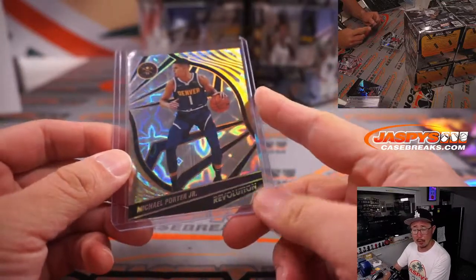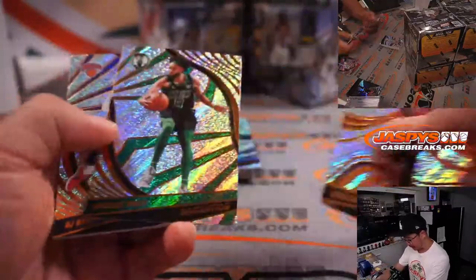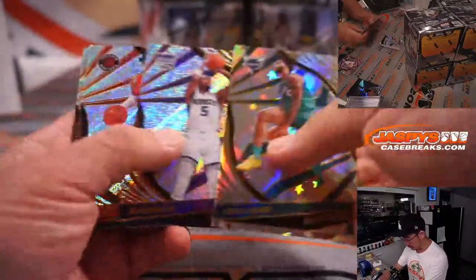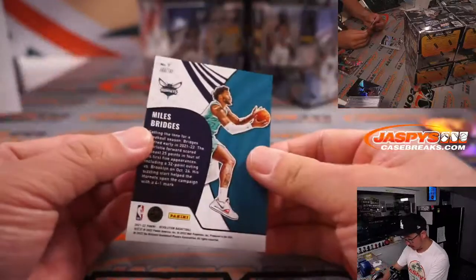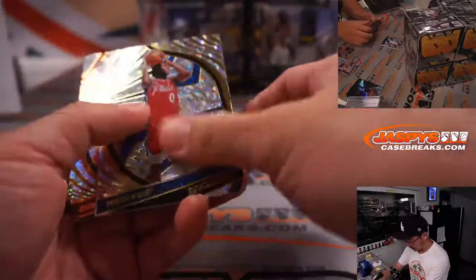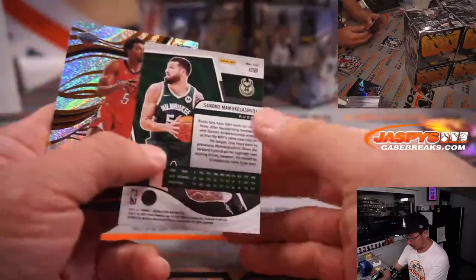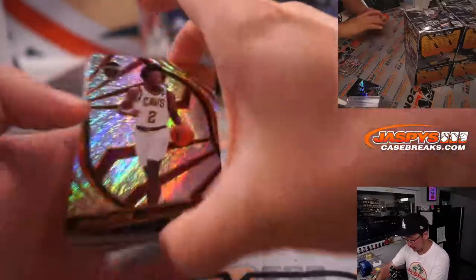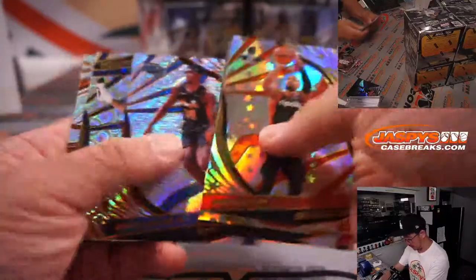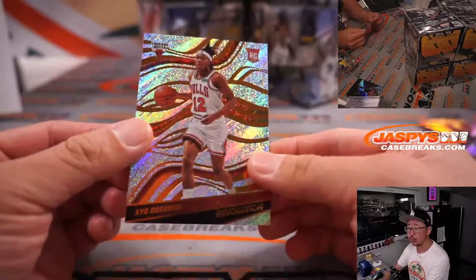Is Galactic one per inner case or one per master case? Maybe one per inner, or maybe even shorter than that. There's Miles Bridges, Astro. Miles Bridges, Fractal. Tyrese Maxey, Fractal. More Astro — Dame, Damian Lillard, Groove. Miles Turner and a Dasunmu right here.